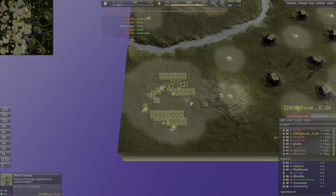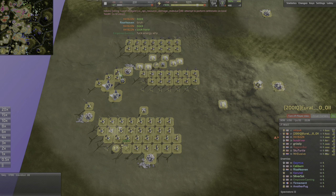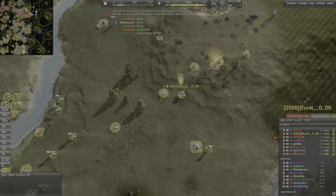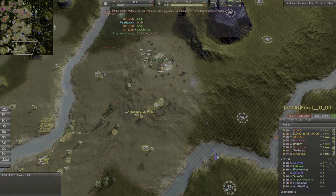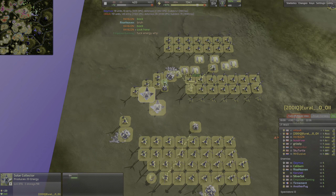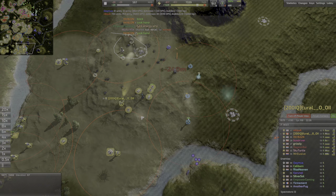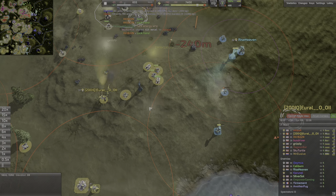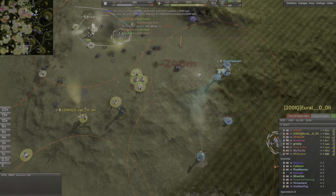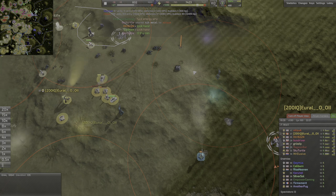Now Ural's in a nice far-forward position. More converters have been added on, more winds — lots more wind. Note that converters are really only useful on wind maps. If you're trying to convert solar energy, it's really not great — it just takes a very long time to pay back that huge 150 metal that you spend on it. So while it's fine to have solar, I would not build solar for converting to metal.